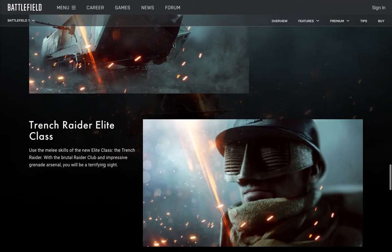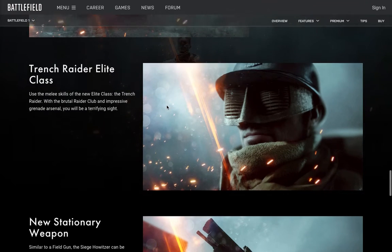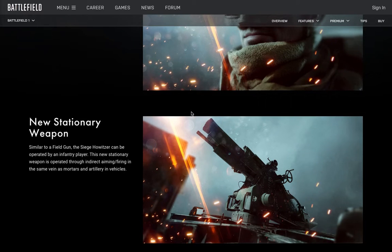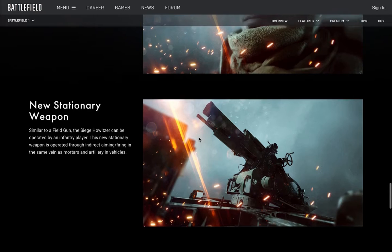We have a new class called the Raider Elite class, which specializes in melee kills in World War 1, with a grenade arsenal and an impressive Raider club. Great class — I'm really excited for this, and there's also the Bédouin Dagger. We also get something similar to the AA gun called the Siege Howitzer, operated by an infantry player — basically the same concept.